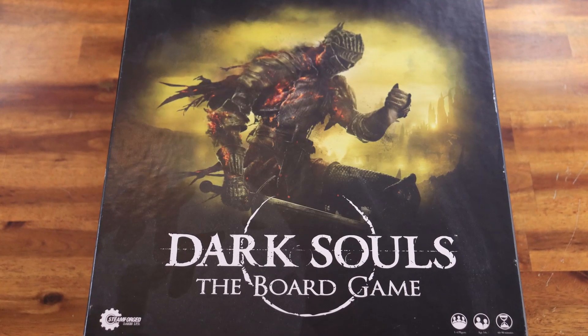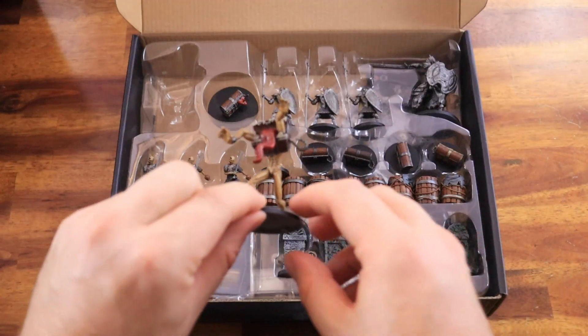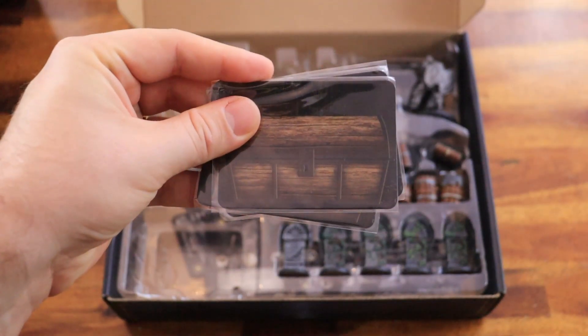From the vanilla set, you will get all the enemies and bosses, with the exception of the large hollow monster. You will also be getting their data cards, behavior cards, and boss treasure cards. From the Explorers expansion, you will take the mimic and the chest cards.